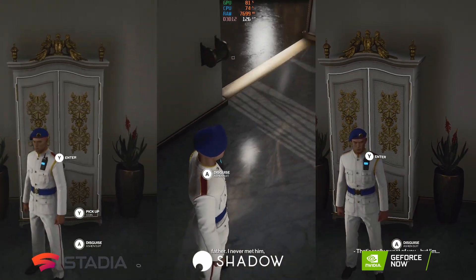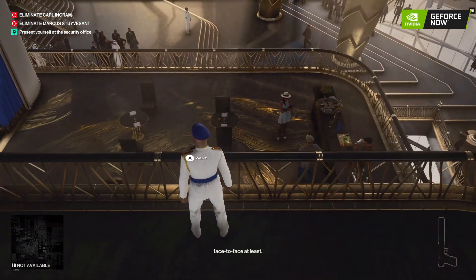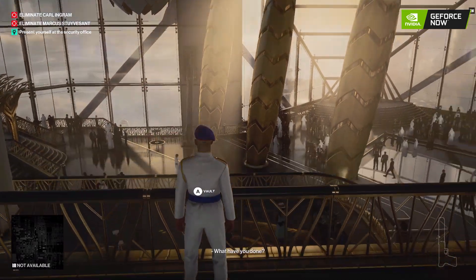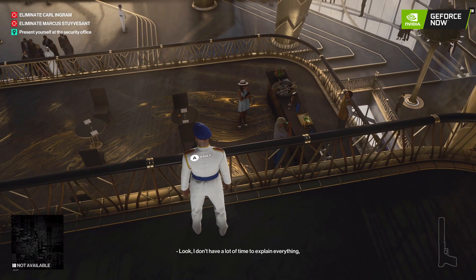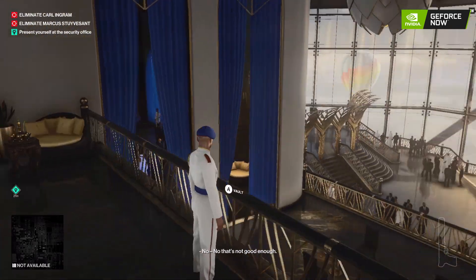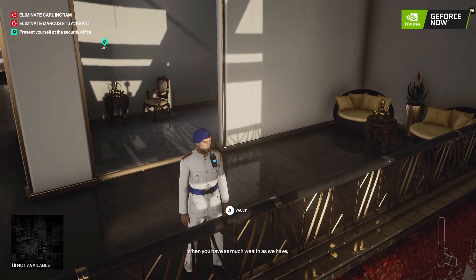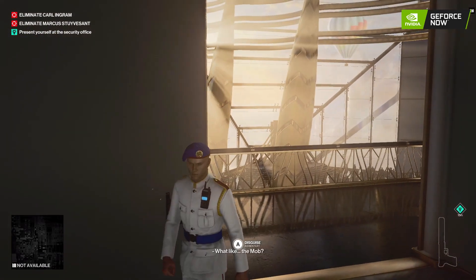Switching over to some pure gameplay of the first takedown, starting with GeForce Now to give you a feel of the full screen. You can see the quality on the model as we look around, as well as the draw distance on the balcony. As we move around, we're holding 60 frames per second quite happily as our target moves in, and unfortunately we're going to cause some collateral damage.